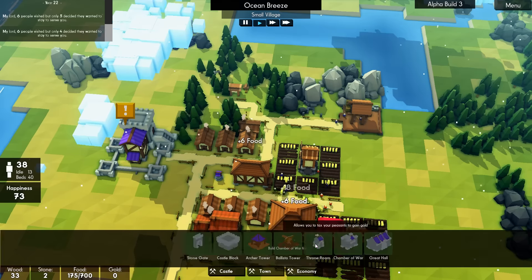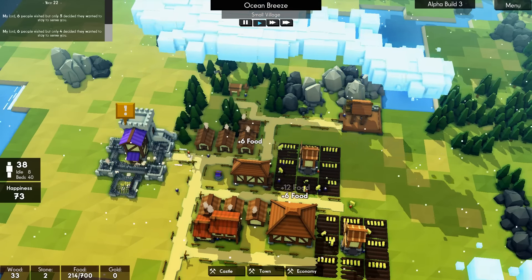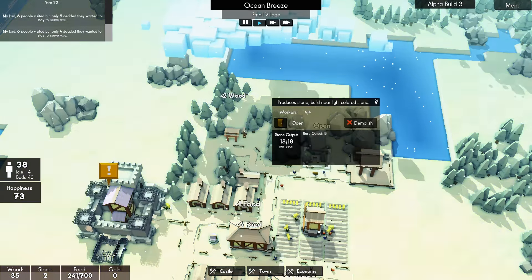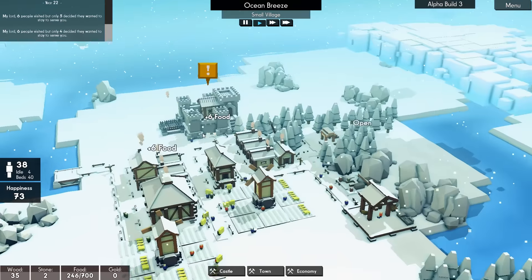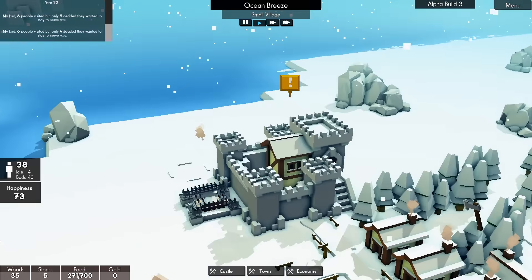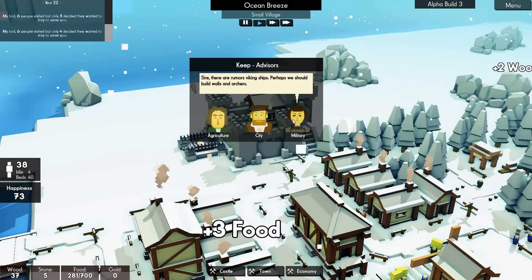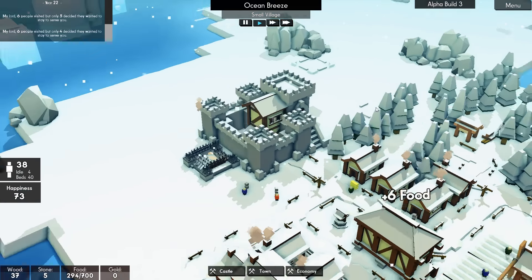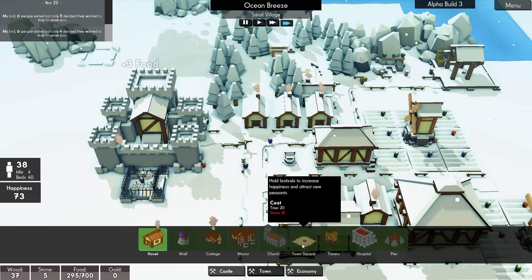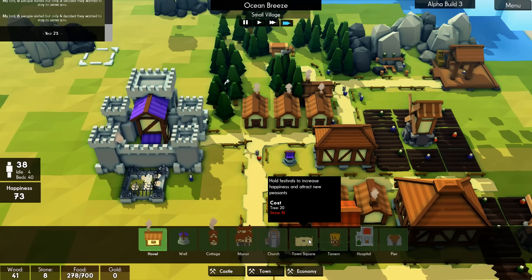Right — we're going to build a throne room. Have we got enough? We have. So if we put you here, this is going to automatically upgrade the keep. Which apparently is not going to be the way it works forever — you're going to have to actually upgrade it, at least that's what I saw anyway. What have you got for us? Throw festivals. Build walls and archers — yes, definitely agree. But we need to keep people a little bit more happy, so we're probably going to have to put a town square in.